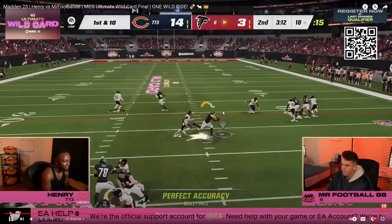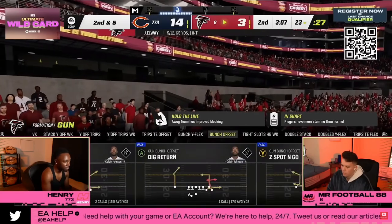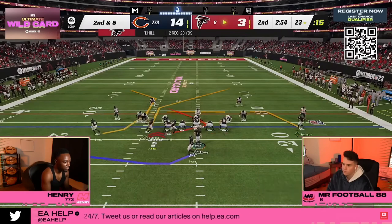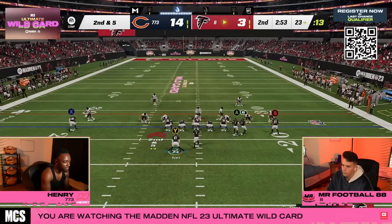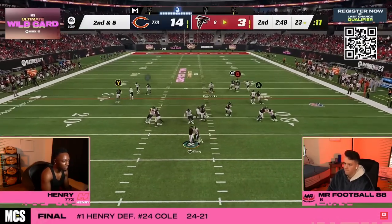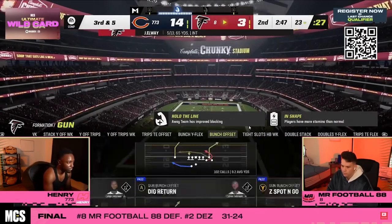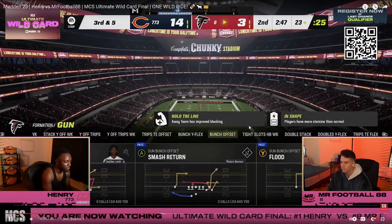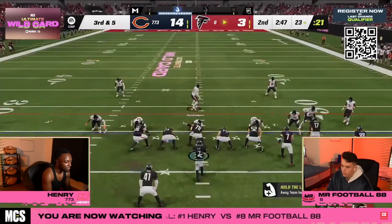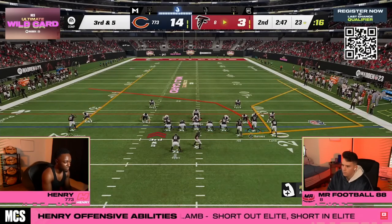Football goes to trips tight end — surprisingly, we're not seeing more of that. The Colts playbook actually has a really good trips tight end offset, tight slots, bunch, and a couple others. Football is running significantly more bunch than Henry is. Every time football has ran bunch, he has struggled. When he's gone to tight slots, he's had pretty decent plays. Part of this may just be Henry's reps against bunch.